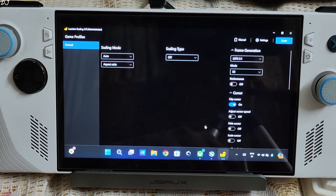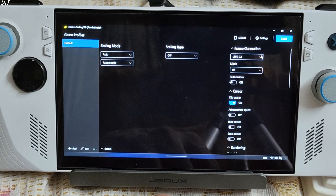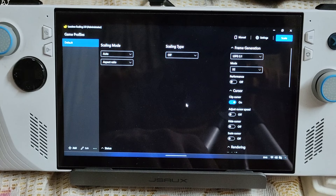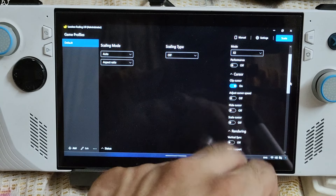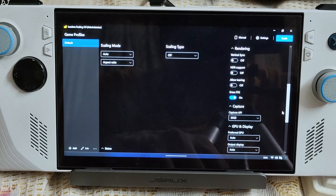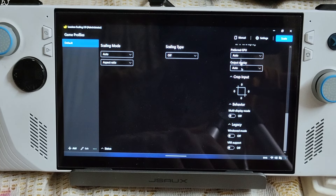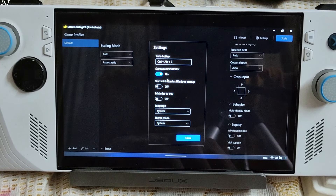I'll show you its settings. Just keep the app running in the background — you don't need Steam to be running. Select LSFG 2.1 from the drop-down bar under frame generation mode. X2 Performance mode disabled. Not using any of the upscaling algorithms of Lossless Scaling. Clip Cursor setting enabled. Draw Active setting enabled. Capture API: DXGI. In the settings, enable Start as Administrator. The hotkey for enabling LSFG is Control+Alt+NS.